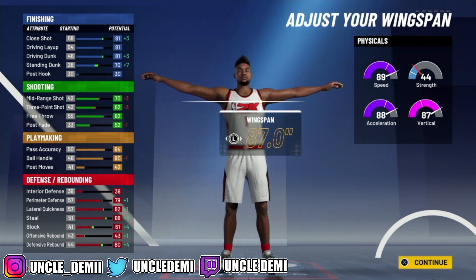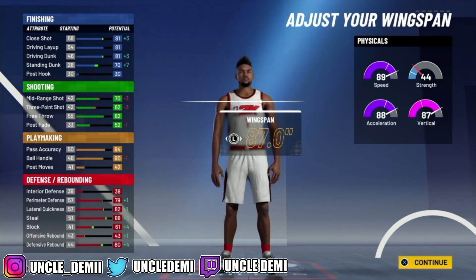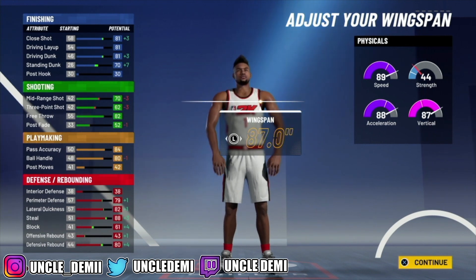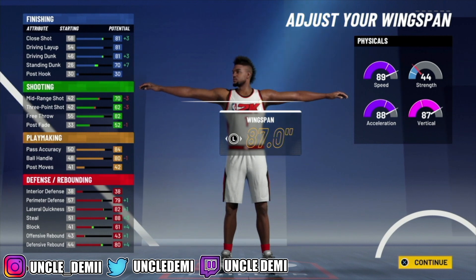You'll have 96 acceleration and a ridiculous 95 vert — off the chart physicals with this pie chart, which is extremely athletic. On your finishing, you get an additional plus 4 for hitting 99 raw. Your driving dunk will be an 85, so you'll be able to get pro contact dunks and elite contact dunks. You also have an 85 driving layup, 85 close shot, 74 standing dunk, 74 mid-range, and a 66 three-point shot.